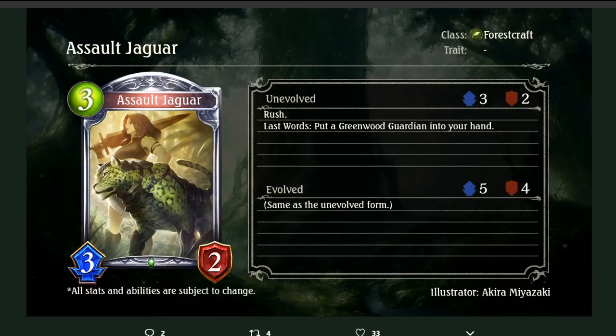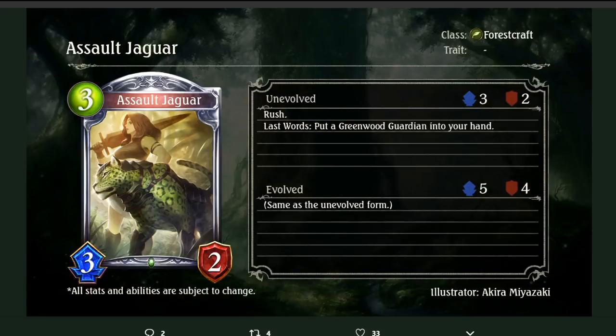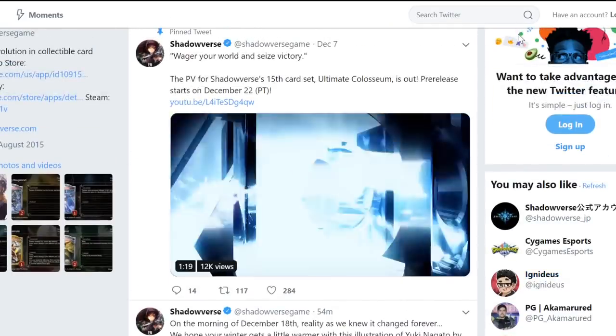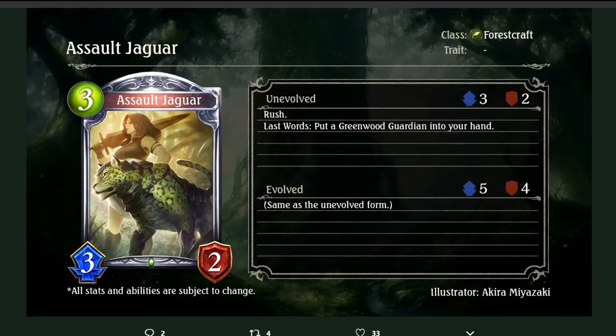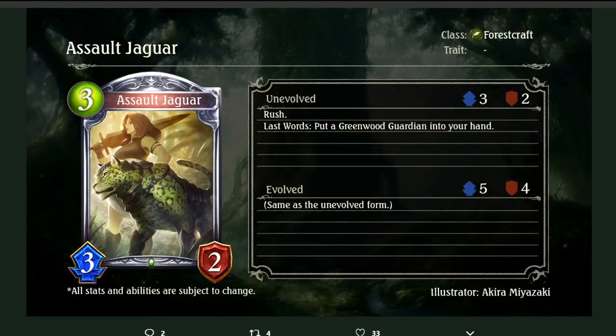Assault Jaguar — 3-playpoint 3/2 Silver Forestcraft Follower. Rush. Last Words: put a Greenwood Guardian into your hand. Good card — I'm really sold on the whole Greenwood Guardian thing with the cards revealed so far. I'll talk about it more later when the next card is up on Twitter. It's a solid 3/2 Rush, and the more Greenwood Guardian cards there are, the better the archetype gets. This already gives you more pieces for that game plan. Plus it's green, which is cool — reminds me of He-Man slash Beast Boy.